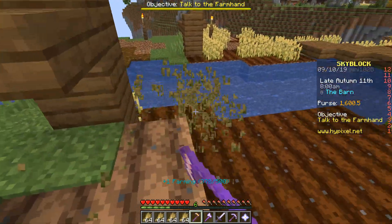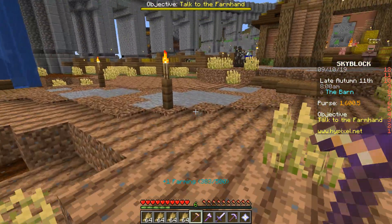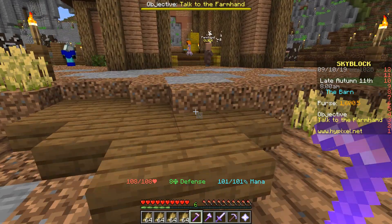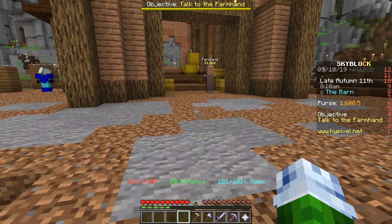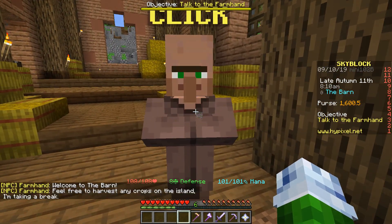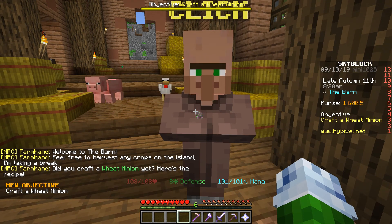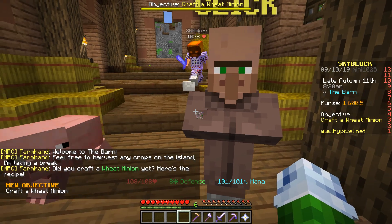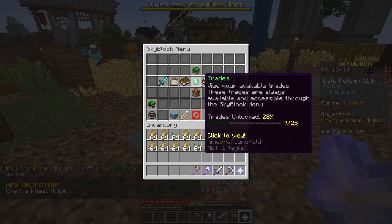At 500 I think we'll go to the next level. We did have a thing — it says talk to the farm hand. The barn mission says harvest many crops through an island, and craft a wheat minion. Let's go ahead and do that. We can go ahead and start upgrading that.